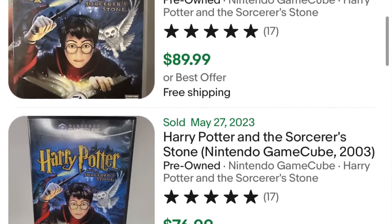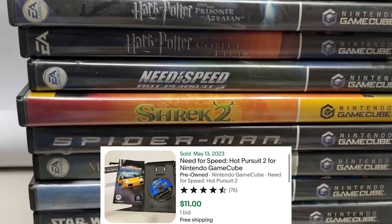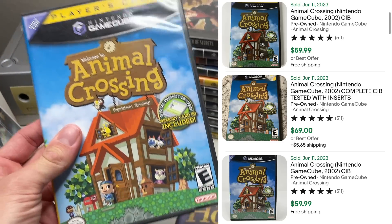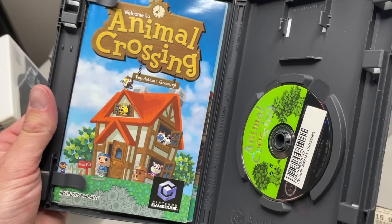The one you're going to be on the lookout for is The Sorcerer's Stone. That baby pushes 75 cash. Nevertheless, we got Need for Speed, Spider-Man, and three hitters including Super Monkey Ball 2, The Hop, and Animal Crossing fully complete. No memory card unfortunately, but that's a sickie.